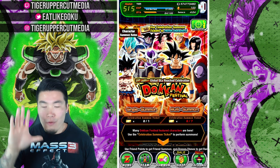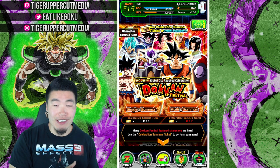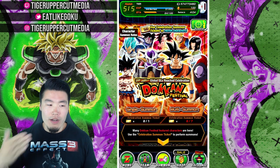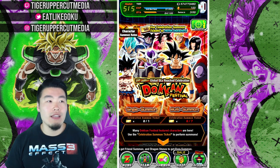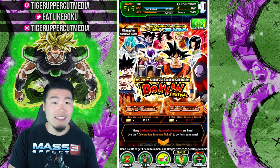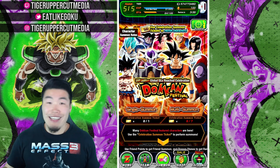Honestly, I wasn't expecting this banner to come out for at least another week or so. The reason for that is because last year, with the 250 million download celebration, we didn't get this ticket banner until the official download celebration began. Right now we're in the countdown celebration. For last year's celebration, we got a Purunga campaign, some new events, a new Friend Summon LR, but this ticket banner didn't come out until the 27th of August when the official download celebration began.